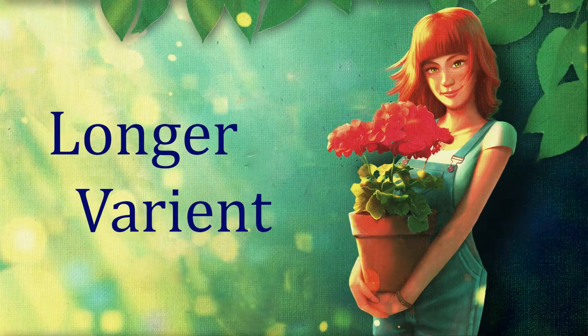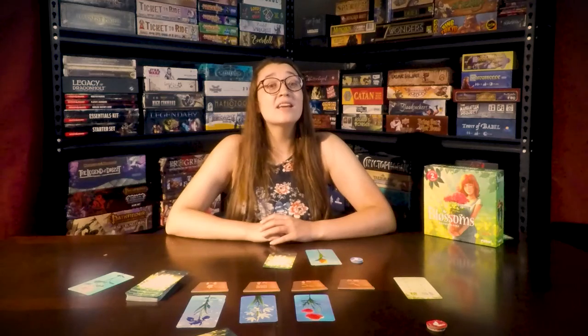You are now ready to play Blossoms. To make the game longer, play three rounds consecutively, with the player getting the fewer points starting the second and then the third round. The winner is the player with the highest number of points over all three rounds.